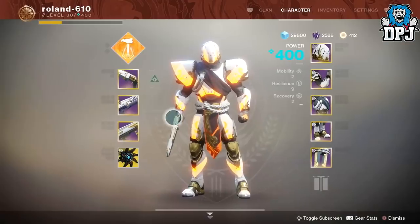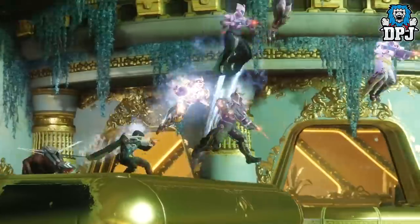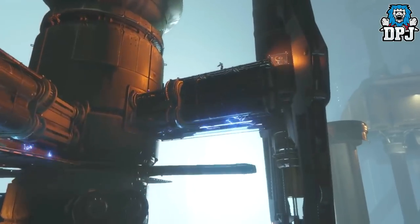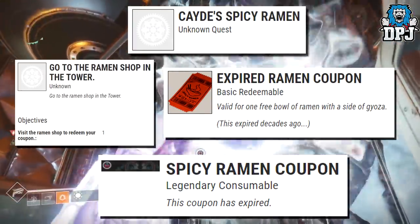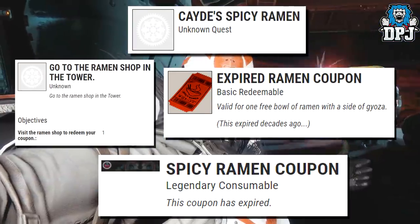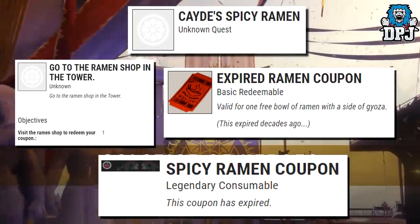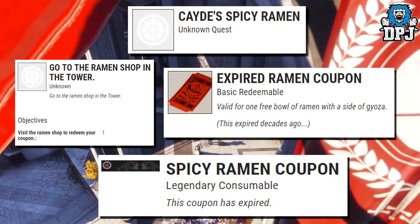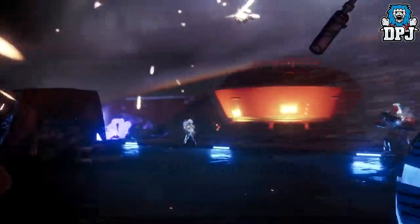A new questline has been found. We don't know if this is in the game at the moment or if it's coming at the end of the month with the Solstice of Heroes event - we just aren't sure yet. As of making this video no one has found it. People are speculating it might be obtained from one of Cayde's treasure chests, but that has not been confirmed. The quest is called Cayde's Spicy Ramen. Other items have been found which may coincide with this quest. Is it a farewell quest from Cayde? We just don't know, but it is interesting.